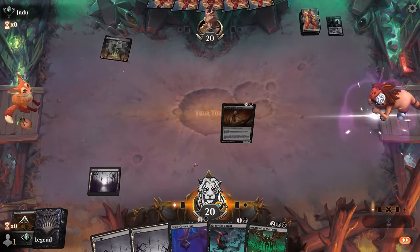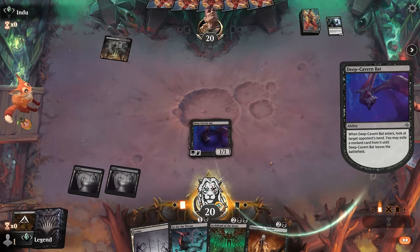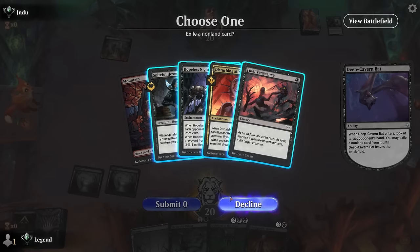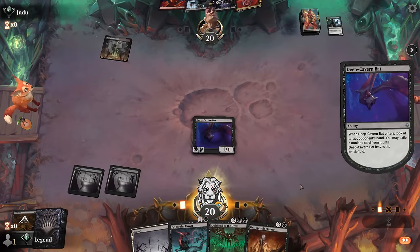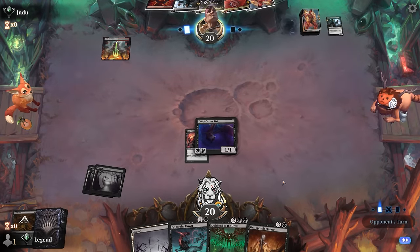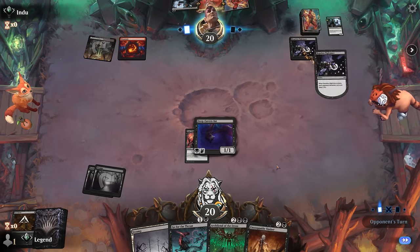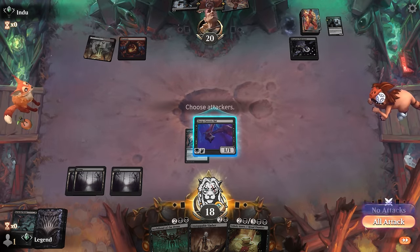We see Disturbing Mirth, which doesn't mind sacrificing enchantments. Final Vengeance could be a clean answer to the Archfiend. If they make me discard, I discard Go for the Throat and just take the Final Vengeance. We can still keep our Slasher alive. Hit you for one.